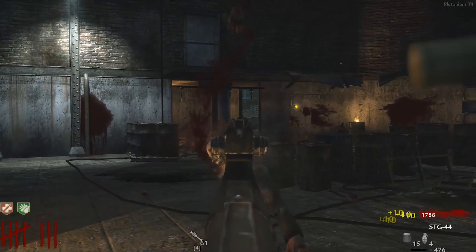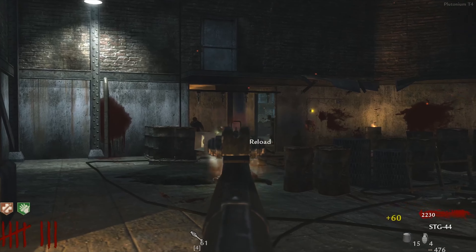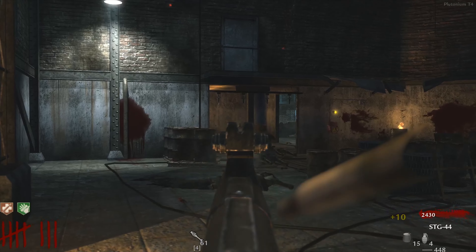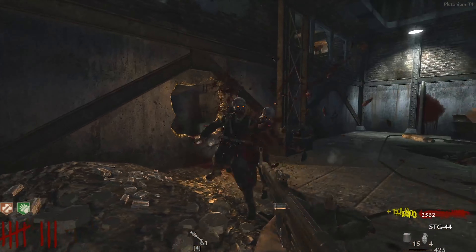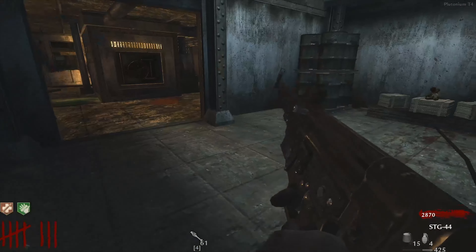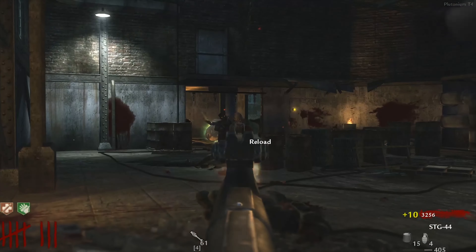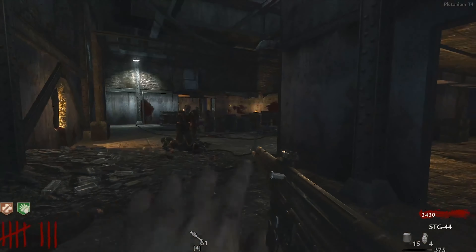Der Riese is probably the most difficult map on this list for me to come up with a bad feature on. The map innovated a ton, introducing an abundance of new features like the Pack-a-Punch machine and Monkey Bombs. The only bad part I can think of is the poor teleporting system — it was a great feature to add, but it definitely could have been executed better. The teleporters really just don't bring you anywhere that useful.